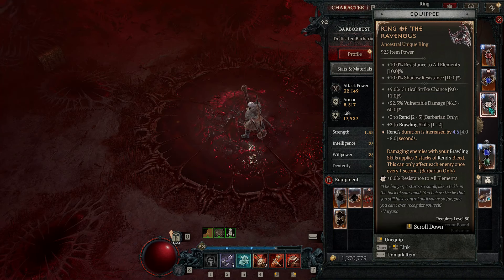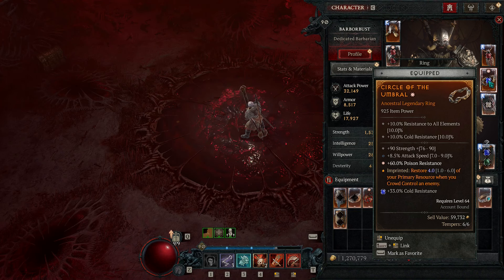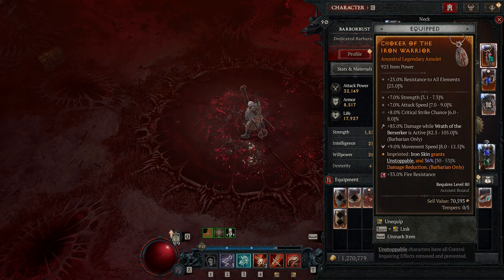The Ring of the Ravenous had such an amazing facelift - if you're ever going to play Rend, this ring is mandatory. The two things you want most are max ranks to Rend and max rend duration. We have the Umbral aspect, and I use this for the Steel Grasp so we pull in enemies and it gives us max resource to rend as much as possible. A perfect ring would have critical strike chance and attack speed. We also use the Iron Warrior aspect on the other ring.